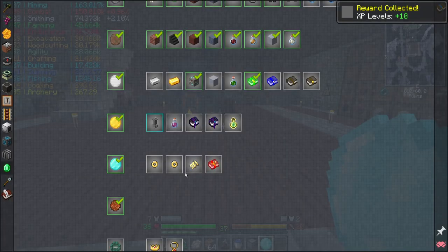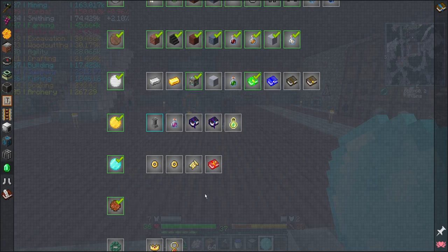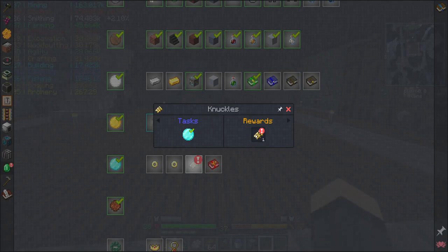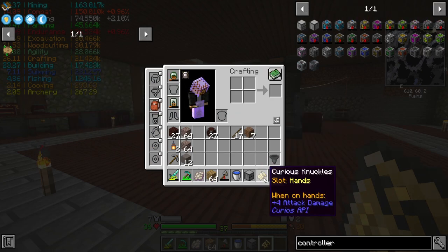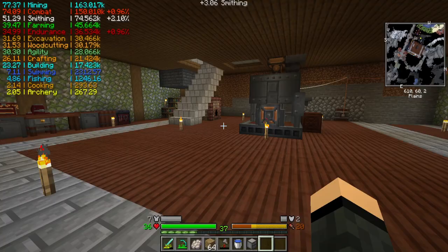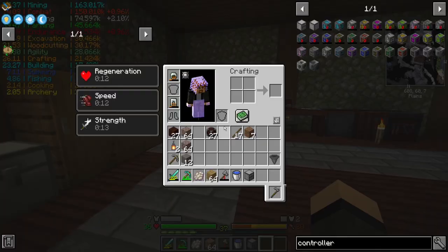Wait for one for golden ring — golden ring, knuckles. And then a book that goes sword, axe, or pick ring. Still no use for the monster coin. They're all for one — let's just go ahead and do the knuckles first. Curious knuckles, slot hands, plus four attack damage. I can punch things. So plus four damage when I punch something now — interesting. That could be handy I guess.